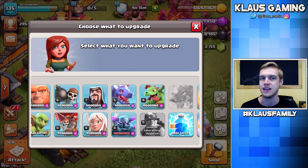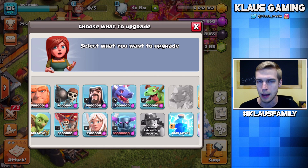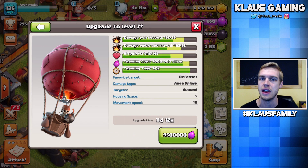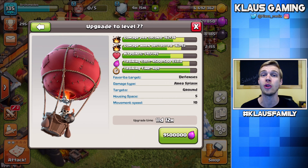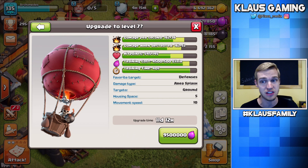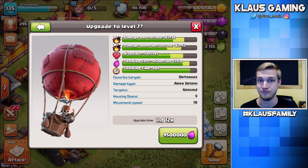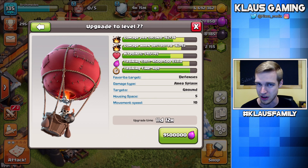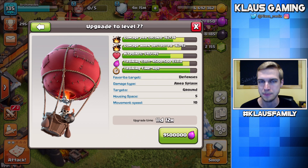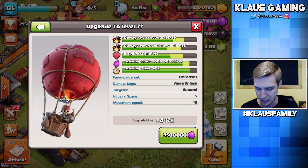After some debate and thinking, I decided to go with Balloons, because we just upgraded the Balloons on the Fix and Engineer account and I thought, hey, Balloons are awesome — they're very powerful and it's so worth it. So let's upgrade the Balloons right now, because I've got almost full Elixir storage and I don't want to waste any of it. Starting off the video right — upgrading the Balloons, going to level 7. 11 and a half day upgrade. 9.5 million Elixir — 3, 2, 1. Bam!